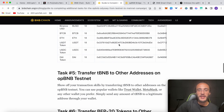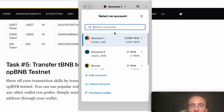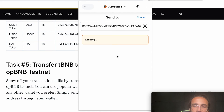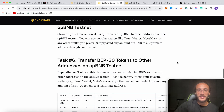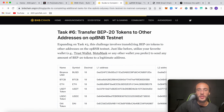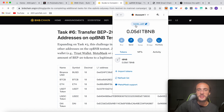The next step is to transfer tBNB to other addresses on the opBNB testnet. In MetaMask, switch to the opBNB testnet. I'll get a second wallet address, go back to my main account, click send — making sure we're on the opBNB testnet, not the BSC testnet — and send 0.012 test BNB. Click next and confirm. If you also have BEP-20 tokens like USDC or USDT, you'd transfer those to that same wallet address just as we did with the test BNB.